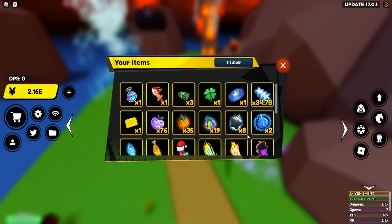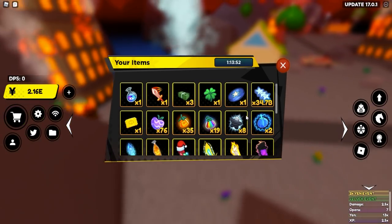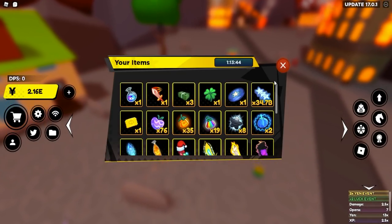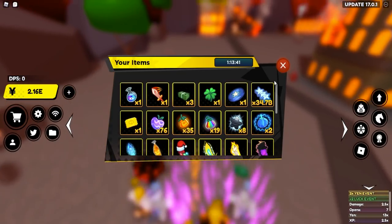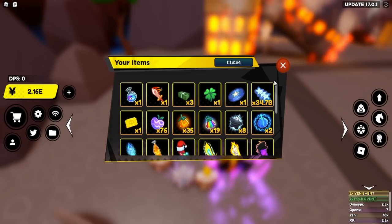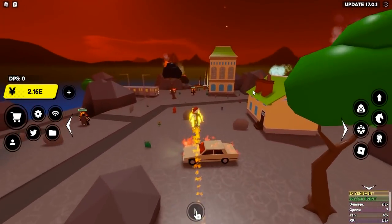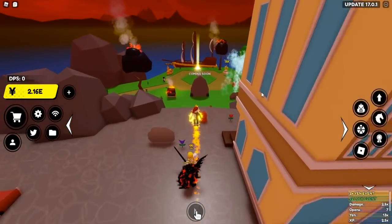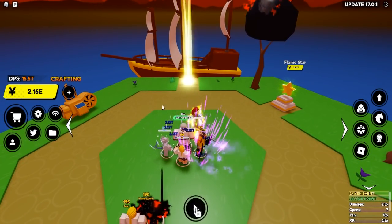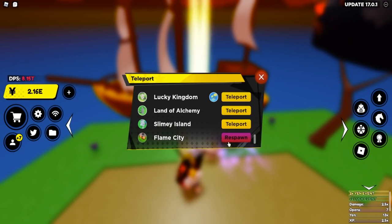This is the last world, and I believe the later the world, the better the chances for a higher rarity fruit — but this is not confirmed and I've been doing tests. A fruit despawns after five minutes, and the spawn timer varies a lot — there's no fixed spawn timer. I've seen spawn times anywhere from eight minutes up to 20 minutes, so it's very unpredictable. Just keep your eyes open and farm your fruits.